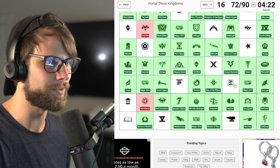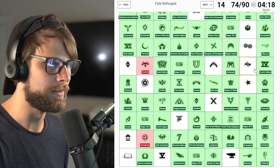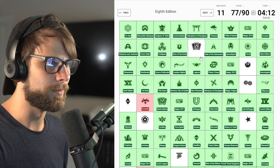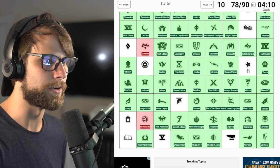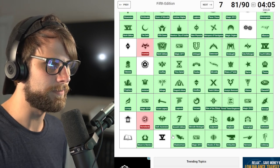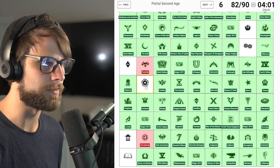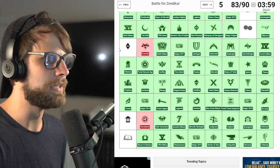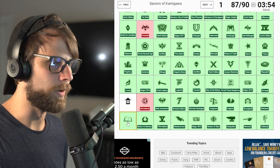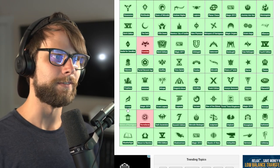Portal Three Kingdoms - yes. Ravnica - yes. Fate Reforged - man, we are just killing it. Gatecrash - oh my gosh, we're amazing. Eighth Edition - perfect. Starter Edition. Legends. Antiquities - yes. Fifth Edition - nailed it. Portal Second Age - I guess it's that. Battle. Journey. We're going to do it. Urza's Saga. Weatherlight. And guys, the last one - we got three minutes and fifty seconds on the dot.